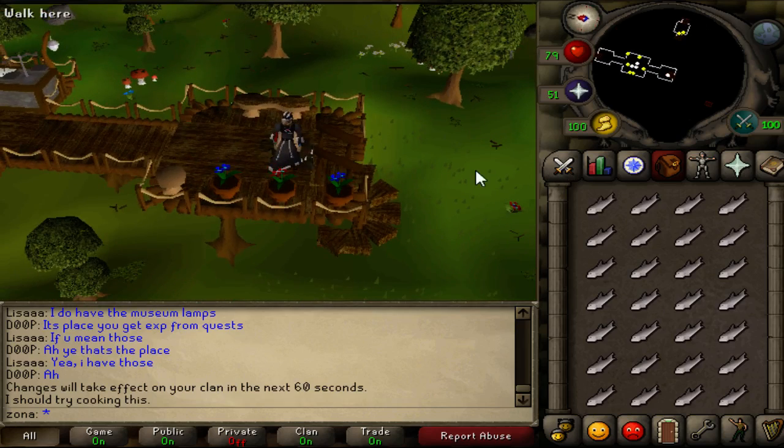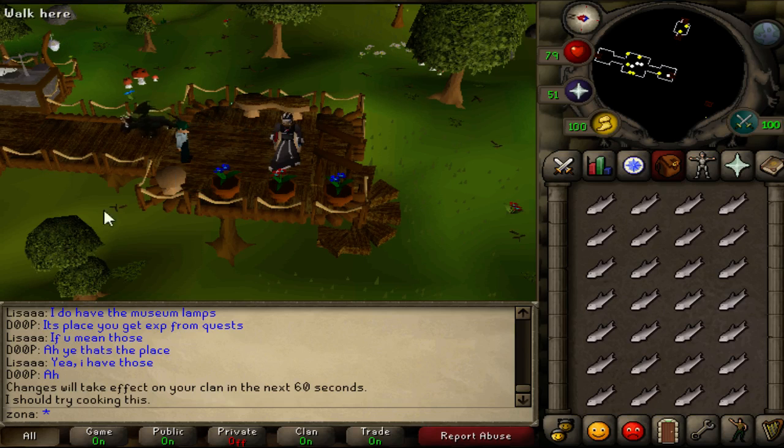So guys, all you will need is one thing to set up mouse keys, and that is the OSBuddy client. That is a beautiful King Black Dragon pet, may I just say sir. And the OSBuddy client is really useful — it shows you XP drops, it gives you all these awesome tabs, but I'm not going to go into that right now.